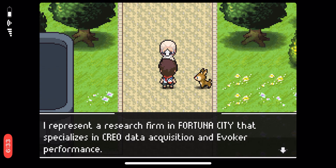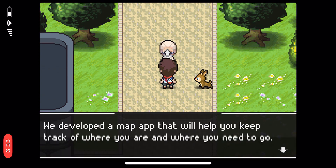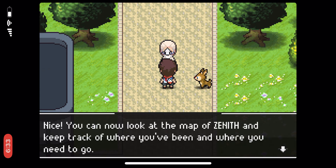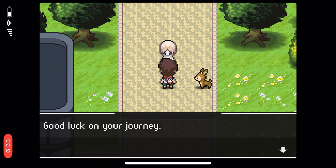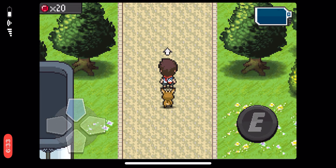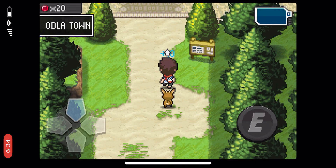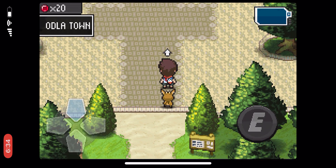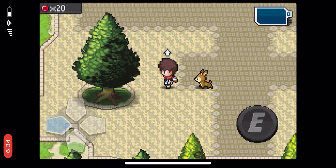Fortuna City specializes in Creo data acquisition and Evoker forms. They're developing a map app that will help you keep track of where you are and where you need to go — so they're gonna keep track of me wherever I go, which is kind of sketchy when you think about it. Looking at the map of Zenith — it looks like the continent we are on is called Zenith. Our task is to go find our mother, and we're in something like Silicon Valley.